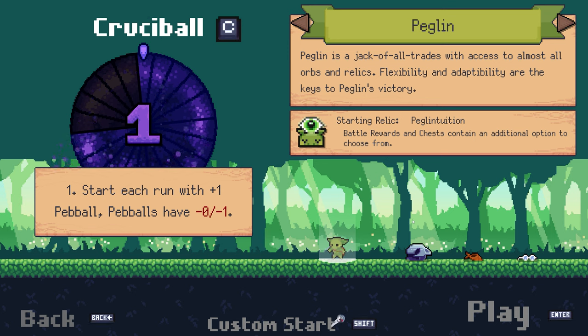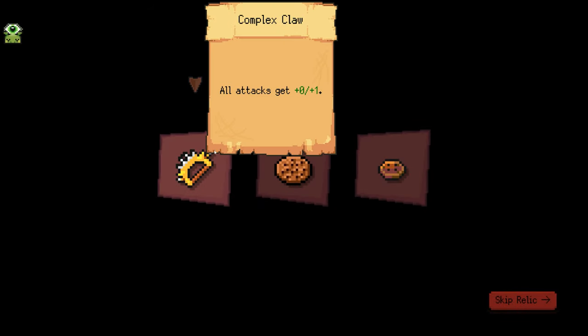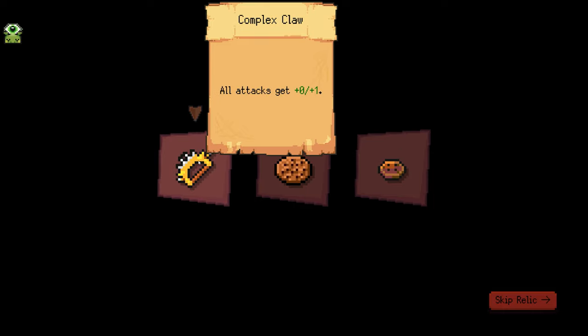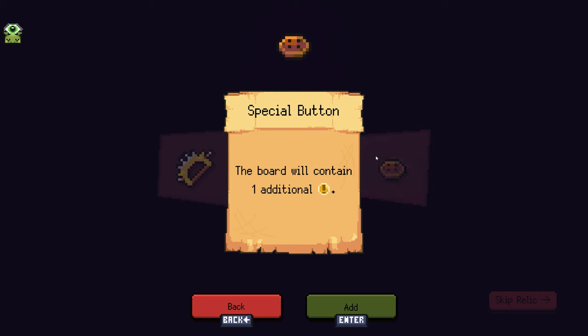You do have different unlockable characters. I've played about 10 hours so far, so I have the main character still. At the very beginning there are three random artifacts to choose from: heal two every time the board is refreshed, all attacks gain plus one crit damage, or the board will contain an additional crit peg. I really like the additional crit opportunity, so I'm going to go for that.